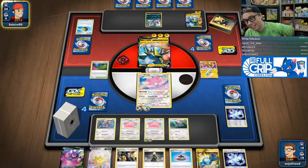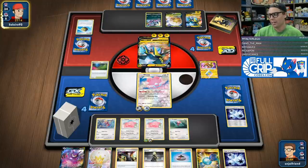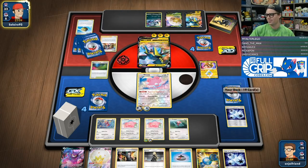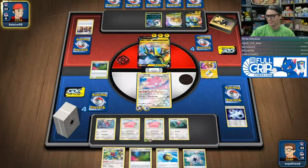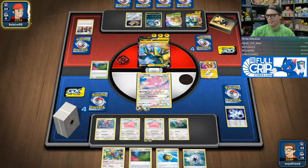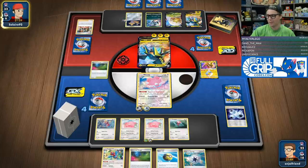They got the Super Zap Cannon — they have to Super Zap Cannon. They cannot just leave this thing active. They're probably going to Marnie again. That's fine, but my hand here is extremely strong. I have the option to just Crobat out of this hand, which is fine.